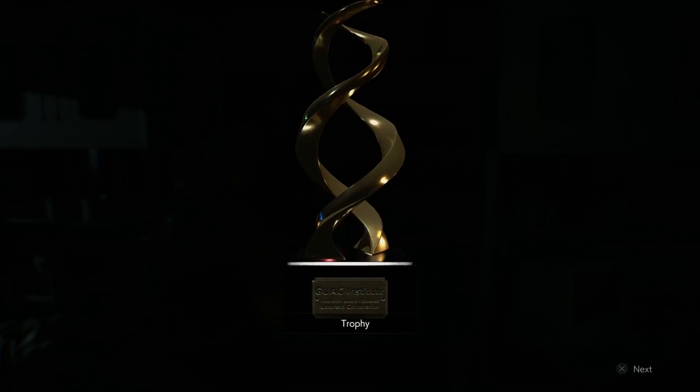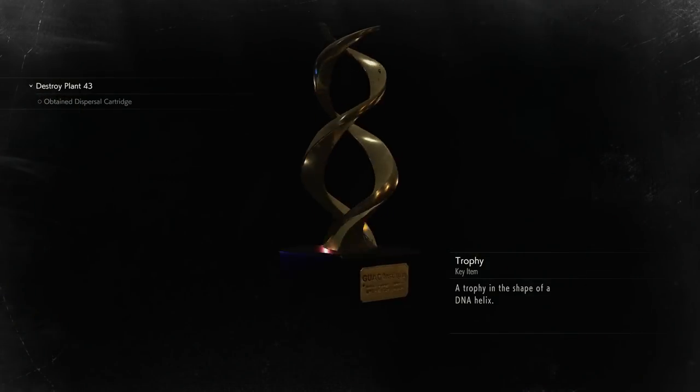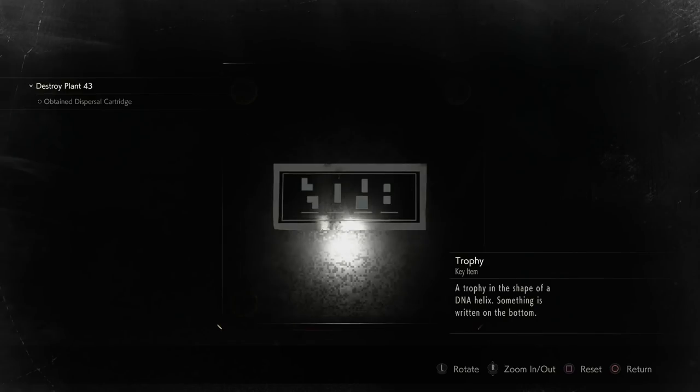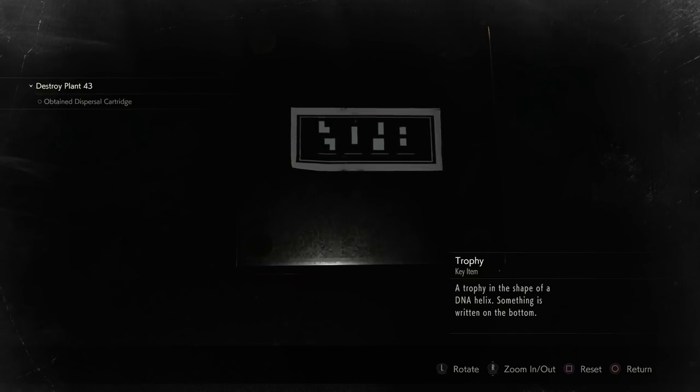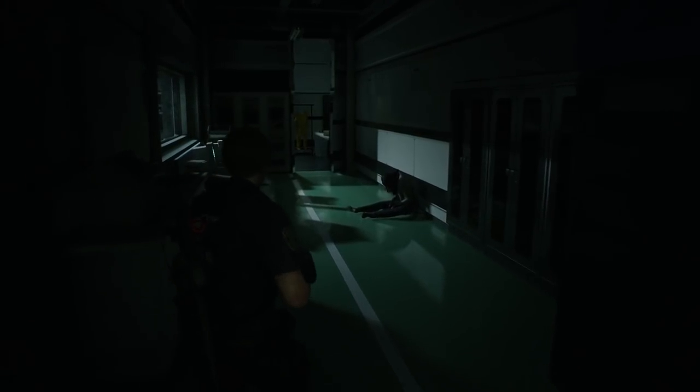It's the trophy I was looking for — the trophy from the Guac Institute. To me, that kind of looks like 2-0-9-8. It's actually 2-0-4-8. The negative space thing is really cool, but it has some minor problems.